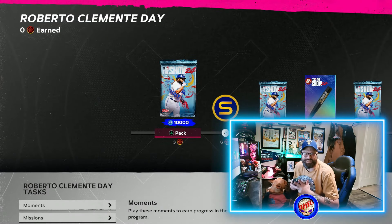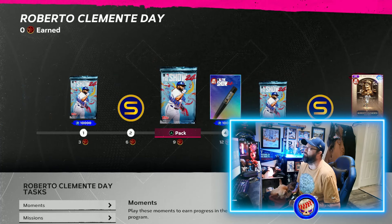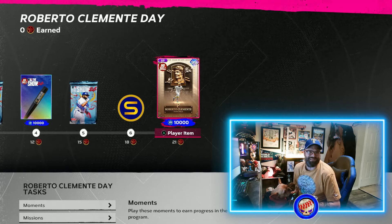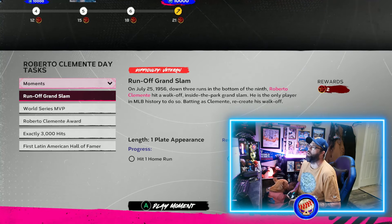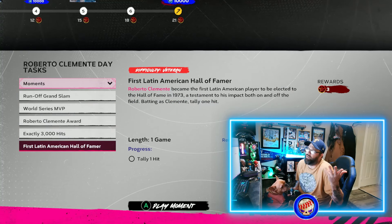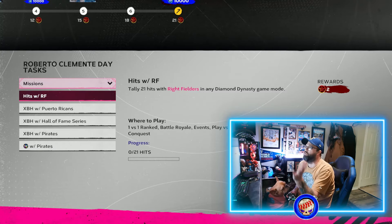Let's tackle the Clemente Day program first. It's 21 total points because he wore number 21. There's also a nice chunk of 30,000 XP you can earn throughout. First thing you want to do is go in and knock out your moments — you can get 10 points right off the bat, two, four, six, eight, ten.